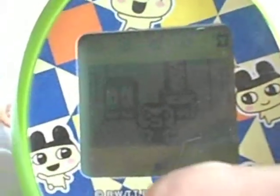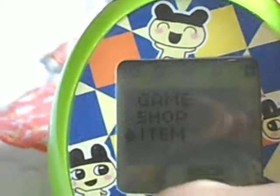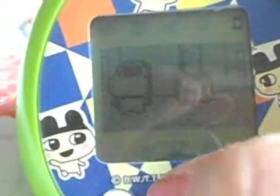We'll go to the Gachi figure place. And instead of just a game, it says game, shop, and item. So you can play games from two different games, you can go shopping for clothes, and you can do items. So first we'll start with items.